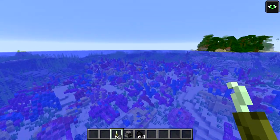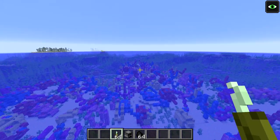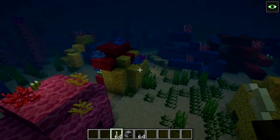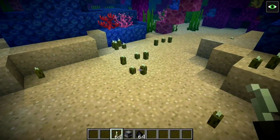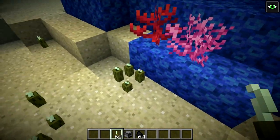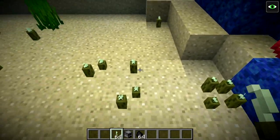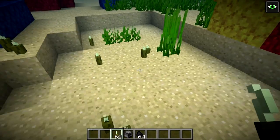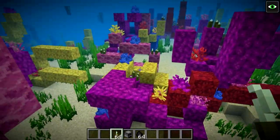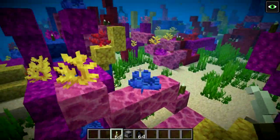The first new feature of this Snapshot is a new plant in Minecraft, and that is the sea pickle. Sea pickles will generate in warm oceans. If we go on down here into this coral reef, which is in a warm ocean, you can see we have some sea pickles growing on the seafloor. Sea pickles can generate by themselves or in groups of up to four per block. They can also generate on top of coral.